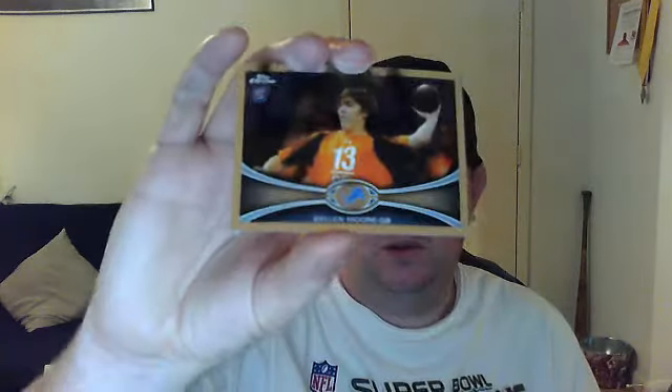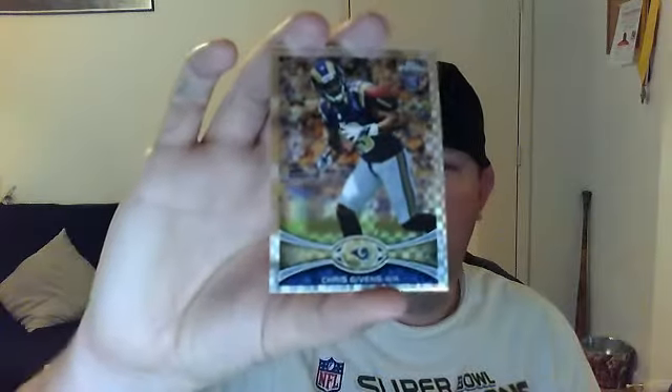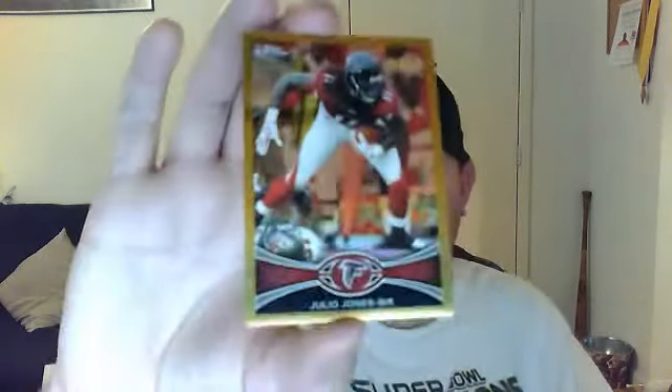So looking for any kind of RG3, Andrew Luck refractors at all. Looks like I've got a gold one here — I think this will be my first gold. Vernon Davis base. Kellen Moore. Chris Gibbons X-Fractor — not a bad one to get. Julio Jones gold, 40 of 50. Not bad there, I'll take that — he's Alabama. That's my first gold one out of Chrome.